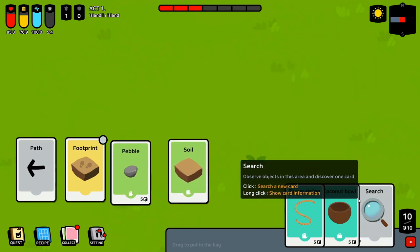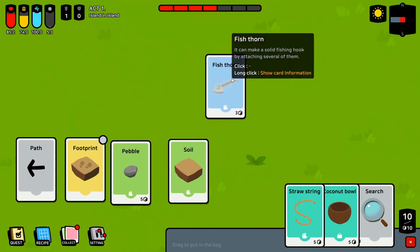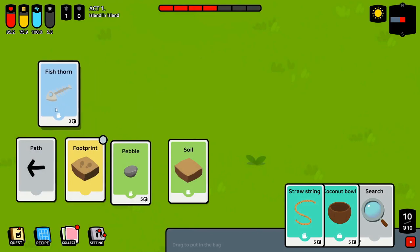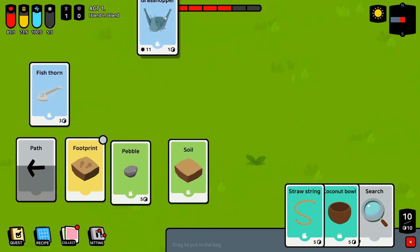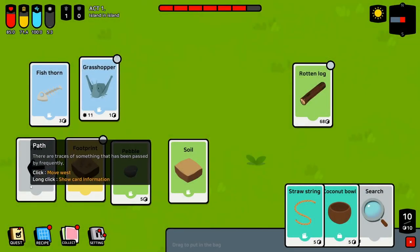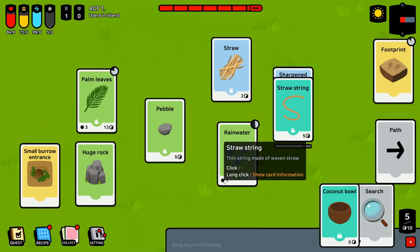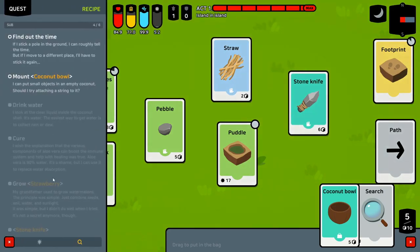Our condition is looking pretty solid. We found a fish thorn — it says you can make a solid fishing hook by attaching several of them. There's a grasshopper — I don't know if I should have killed him. We found a large wooden bar. I have to make that stone knife — I'm realizing that's part of the progression. There it is — that checked off the list.